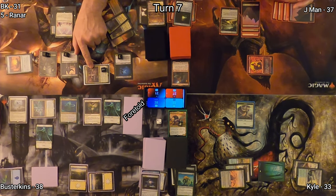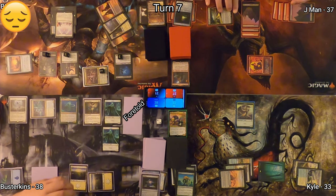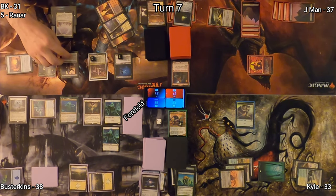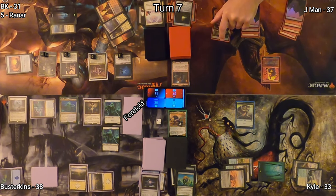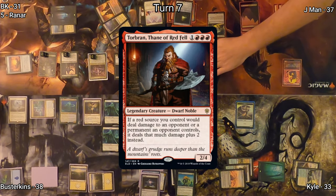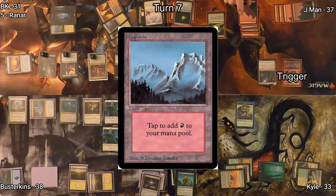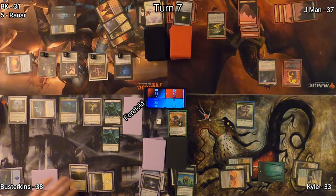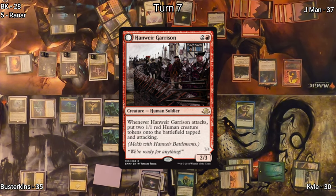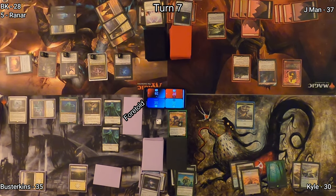I move to combat with Edgar Markov at Jayman, completely forgetting he has a Maze of Ith. Nevertheless we get a trigger for Edgar's ability, so all my vampires get plus one, plus one. Jayman untaps, draws, casts Torbran, Thane of Redfell, his commander. He plays a Mountain, triggering his Lagac — recently un-lignified — dealing three damage to everybody except him. Then he casts Hanweir Garrison, a nice token-generating creature.